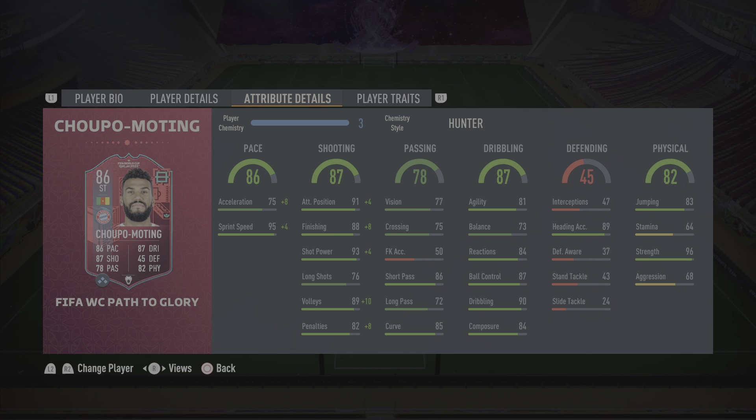Heading accuracy is sensational — the one header I tried, he put it on a plate for Mane and got an assist, so heading is pretty good. For physical, this man is very strong and very difficult to push off the ball, but that 64 stamina is absolutely horrendous — you can only use him for around 70 minutes with a push. So for physical, 8.8 out of 10. If he lasted the full 90, it would be a 10 without a doubt, but he doesn't. Using him as a super sub he would be absolutely ridiculous, but if you're starting him, the major downside is the stamina and you will have to take him off around 70 minutes. Is the card worth it? 100% — it is worth it if you're willing to accept he will not last the whole game.